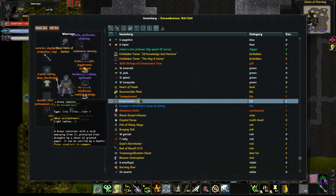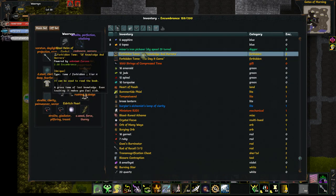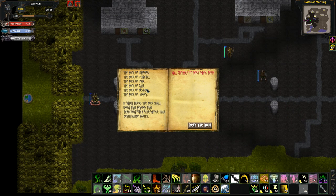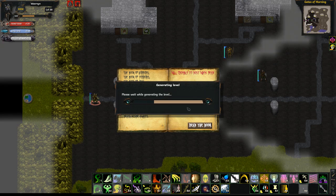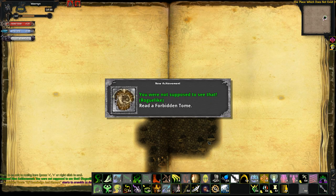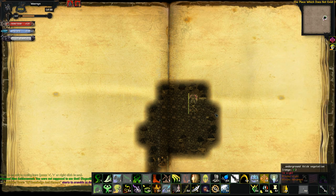Throughout the game you'll also be picking up tomes — I think I found three in total. You can read them and different things can happen. One of them is very important for unlocking things, but this one here warns me that it's going to be very dangerous. I would suggest listening to that warning and only going there if you're very sure of your build, because it's going to be quite difficult.